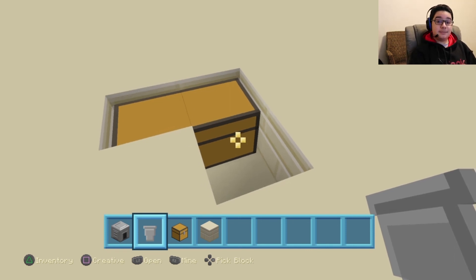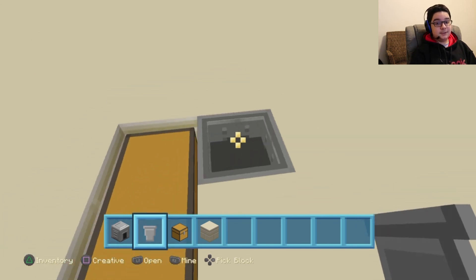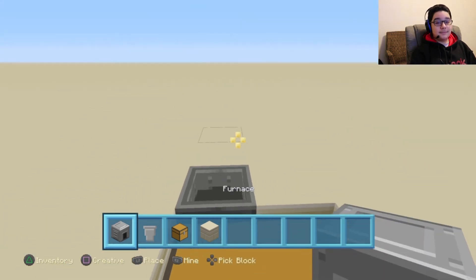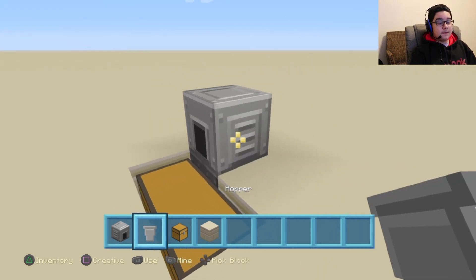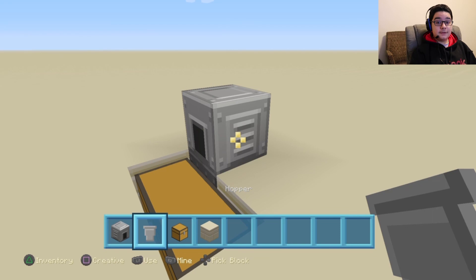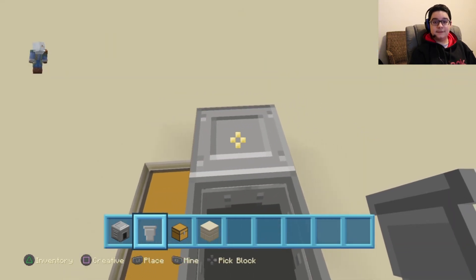Then you want to crouch and place a hopper behind the chest, because you don't want to accidentally open a chest. Crouch and place a furnace on top of the hopper. Then on either side of the furnace, place a hopper on it. And then also on the top, you want to place another hopper.